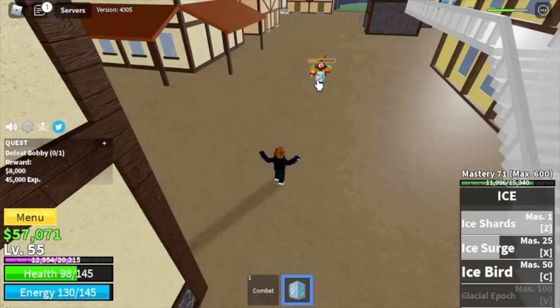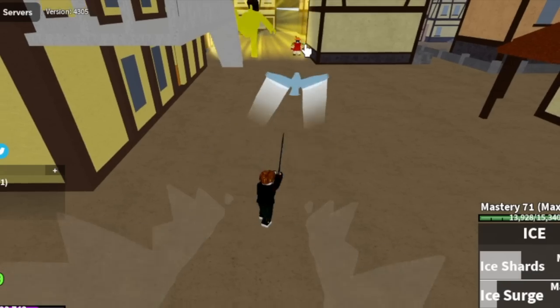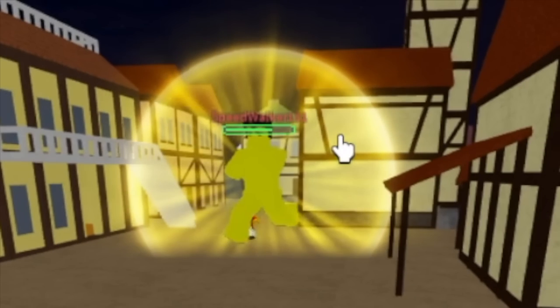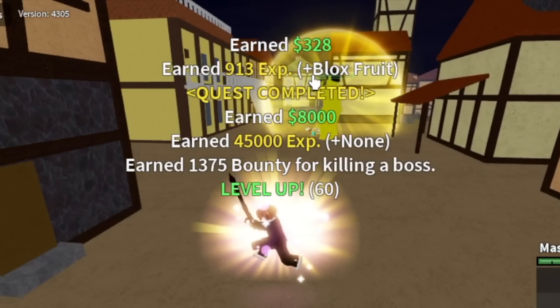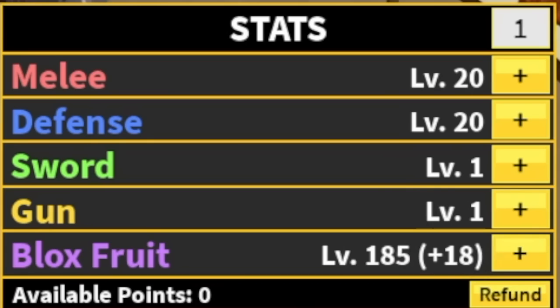We're gonna do server hop here. Shoutout to this dude who helped me defeat Bobby once — his name is Speed Walker. Thank you and shoutout to you. You can leave this area at level 60, but I decided to stay here until 75.